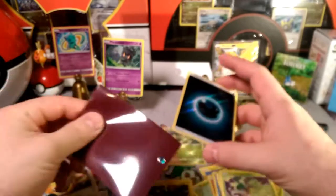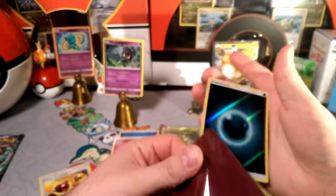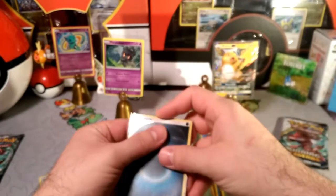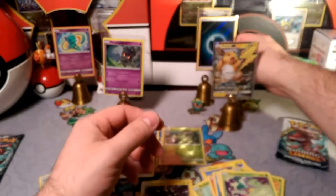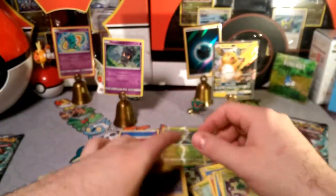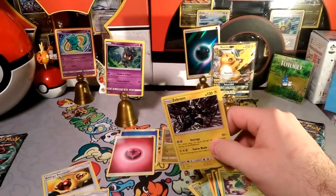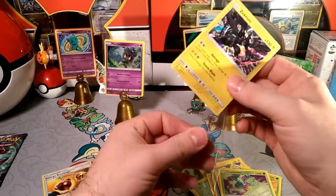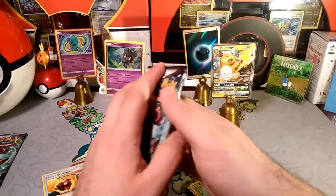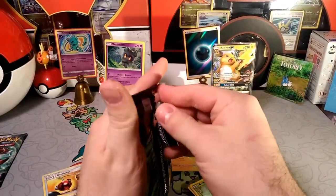Very nice energy — let me just grab these sleeves from over here. I think these energies are worth at least two dollars so that's not a bad pull. It stayed up! We'll put Zekrom here with Virizion. One more pack — we did get a hit out of this box already, so no complaining.